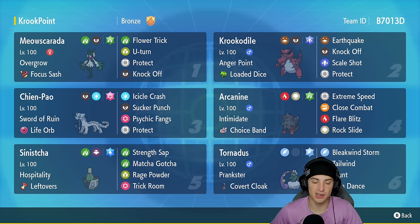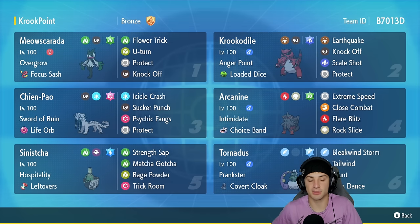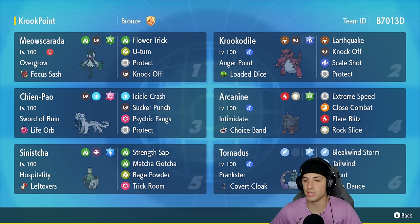Fifth slot is Sinistcha — a great support Pokemon, especially after you damage your own Krookodile with the critical hit from Meowscarada. You can then swap Meowscarada out, bring Sinistcha in to get the Hospitality HP back on Krookodile, and just have a Krookodile at full HP. This one has Leftovers with Strength Sap, Matcha Gotcha, Rage Powder, and Trick Room.